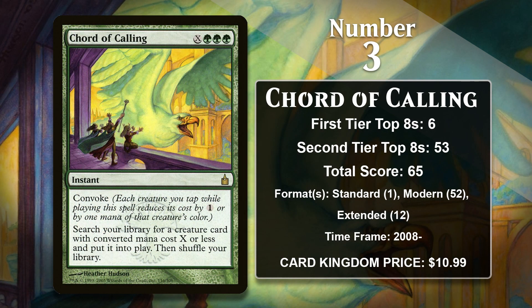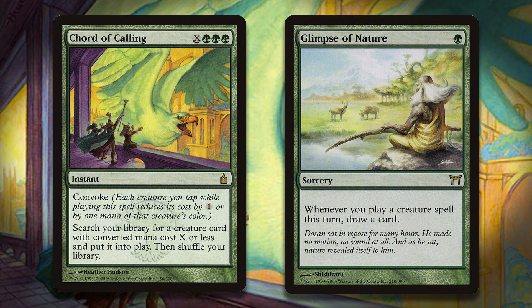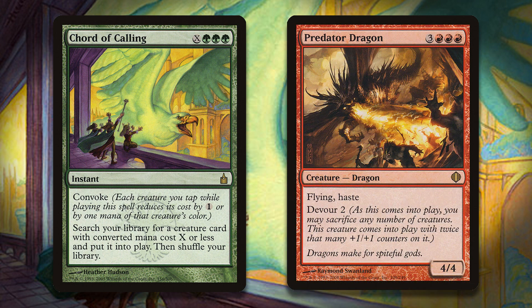At number three, it is Chord of Calling. This triple-green-costed instant lets you tutor up a creature with a mana value of X or less and put it directly into play. Because this card has Convoke, you can often make X a pretty huge number. This type of card is great for toolbox decks, because you can search up whatever singleton creature you need in a given situation. Toolbox decks also usually run a creature-based combo that can win the game immediately, which Chord is a big help with, since it basically counts as additional copies of whatever combo piece you need. While it didn't do a whole lot in Standard, it did find success in Extended — in particular in an Elf combo deck that used a bunch of cheap mana elves and Glimpse of Nature to rip through the library, and then you would cast Chord of Calling and search up a Predator Dragon, which would win the game right away. In Modern, Glimpse of Nature was banned from the beginning to keep that deck from being a thing, but Chord of Calling has been a fixture in Modern anyway, and it is far and away the format where it's been the most successful.